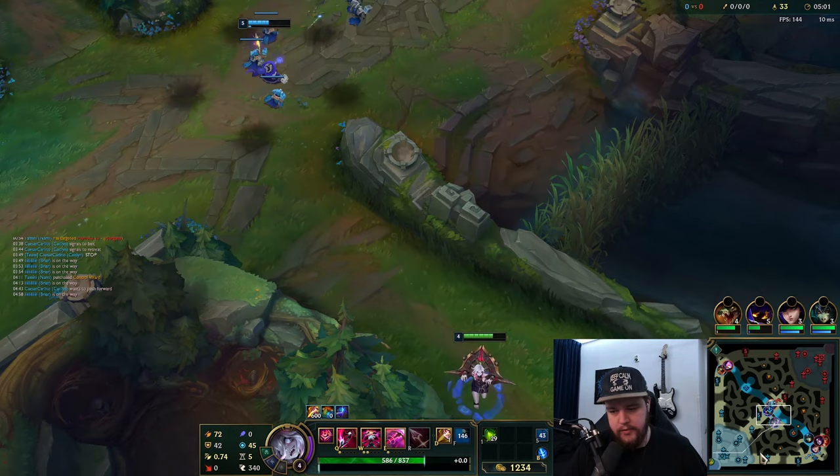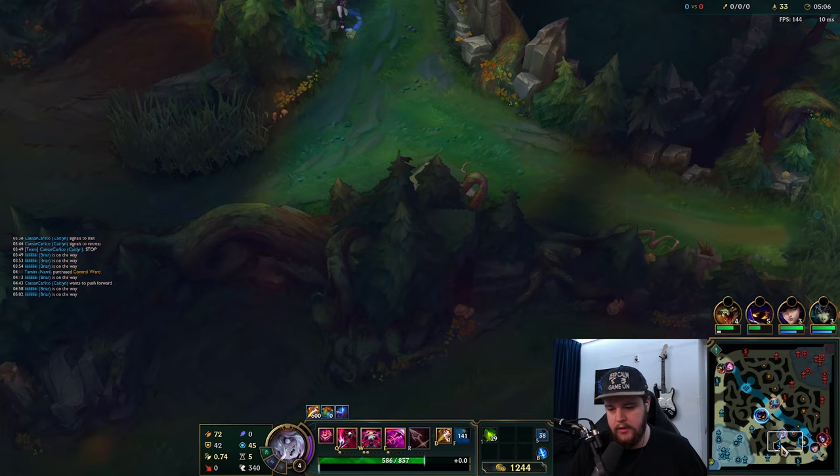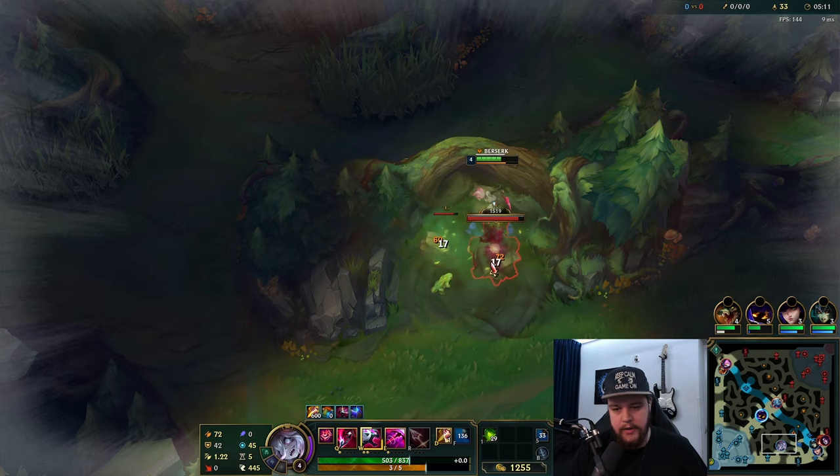Okay, nothing else to be done here. My Veigar is at absolutely zero mana. Fizz really should have died on that one - I just hard trolled it by misclicking my Q, he didn't die, and I also didn't do an E correctly earlier, so I'm just kind of failing at the moment.